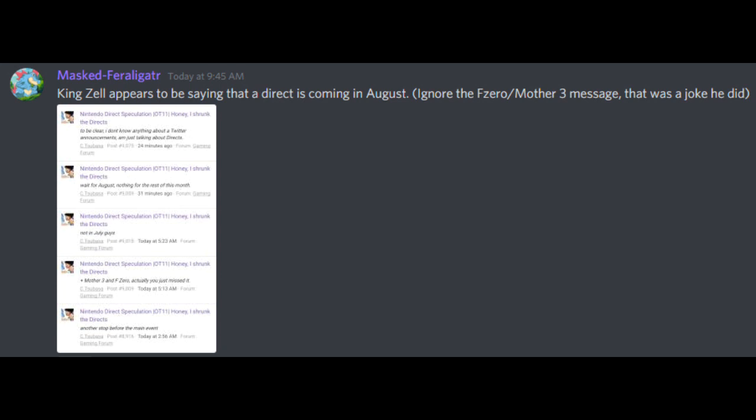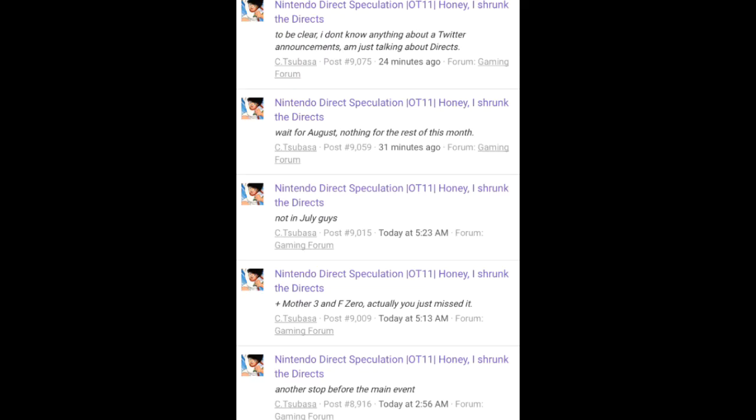King Zell over on ResetEra has been saying some pretty interesting stuff. On my Discord, Masked for Alligator wrote that King Zell appears to be saying that a direct is coming in August. In a series of ResetEra posts, King Zell wrote: 'I don't know anything about Twitter announcements — I am just talking about directs.' They then said 'Wait for August. Nothing for the rest of this month.' Then: 'Not in July, guys.' And finally: 'Another stop before the main event.' I don't know what they mean by 'another stop' — potentially another mini direct before we get the main event in August, possibly first-party Nintendo game announcements.